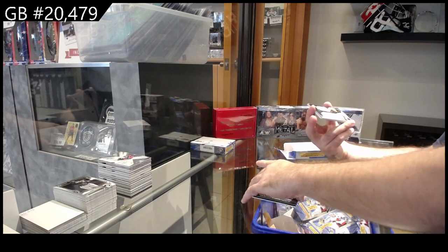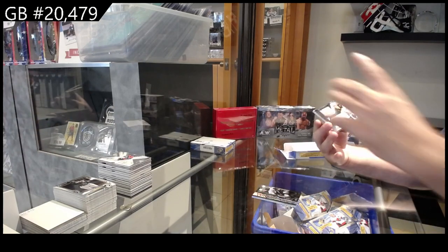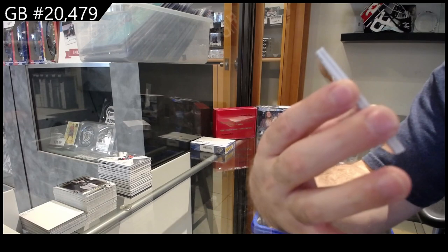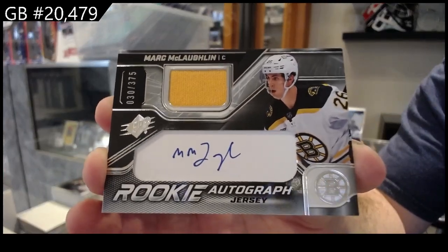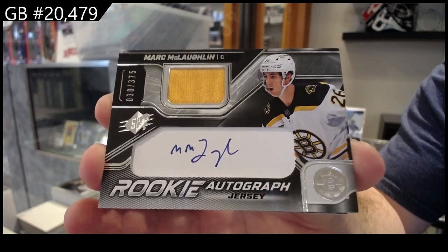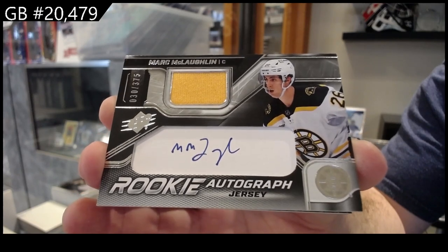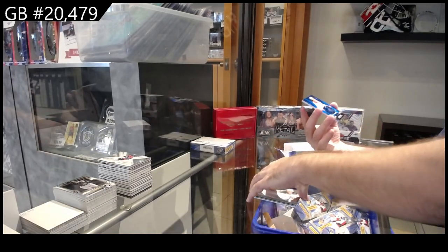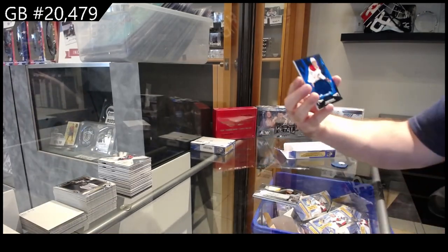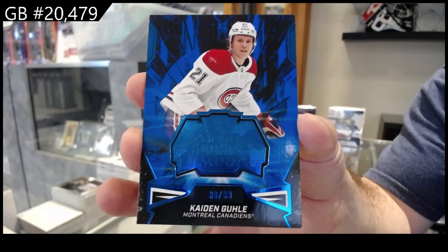We've got a rookie auto jersey, $3.75, of McLaughlin for Boston. $3.75 McLaughlin. We've got a finite rookie to 99 of Ghoulie for the Montreal Canadiens.